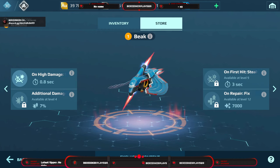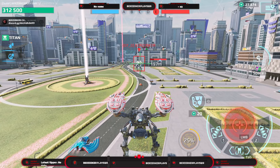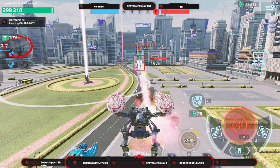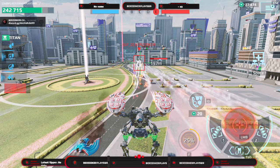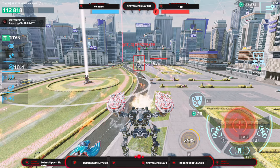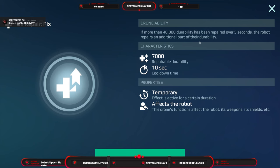Then we have the Beak. It gives you stealth whenever you receive more than 100,000 damage within three seconds, every 30 seconds. It gives additional plus seven percent damage and also gives you stealth whenever your robot first gets hit. Additionally, if you use a repair unit or get repaired by 7,000 or 40,000 damage within five seconds, it automatically repairs an extra 7,000 on top.